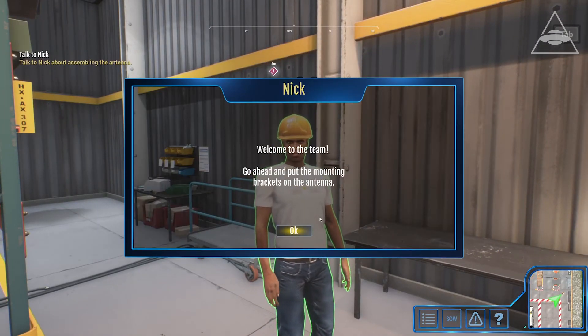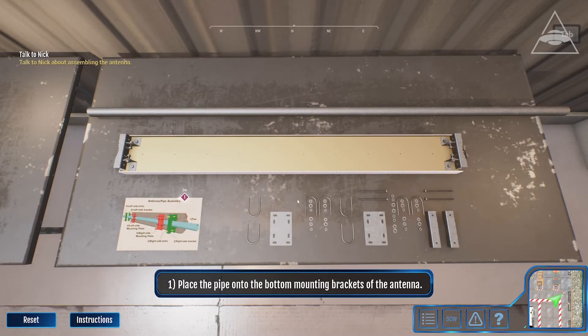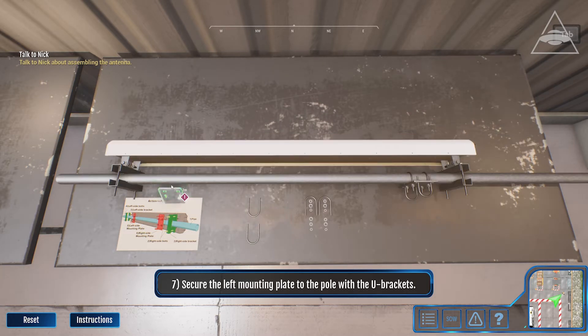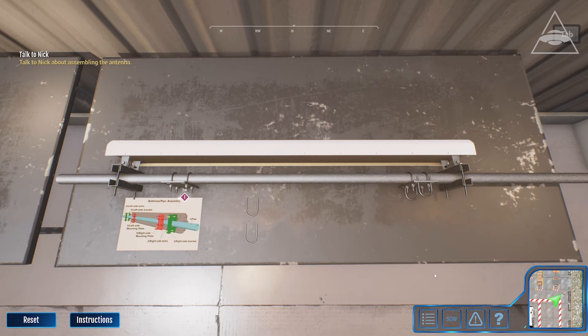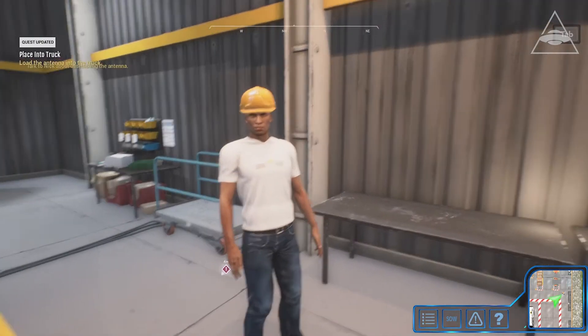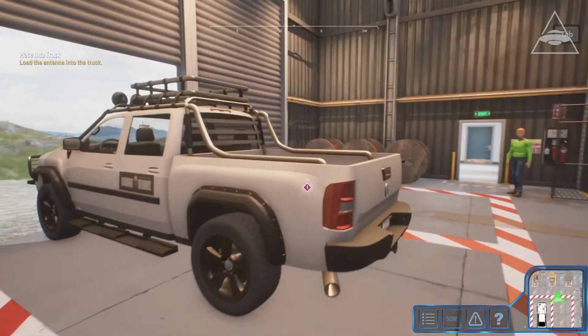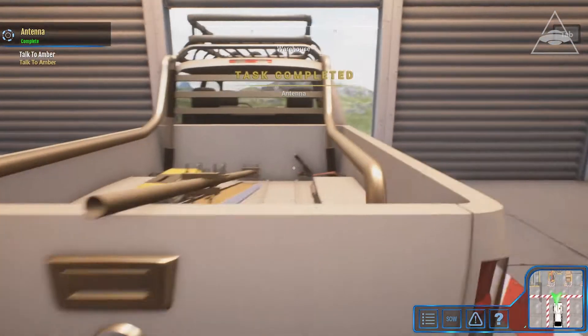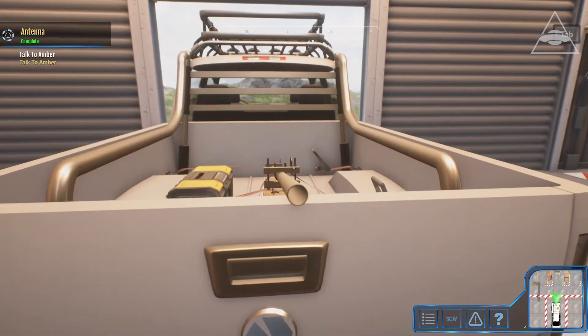Go ahead and put the mounting brackets on the antenna. Looks good. Let's put it in the truck. We'll have to secure it. Go see Amber. She'll have the tools you'll be using.